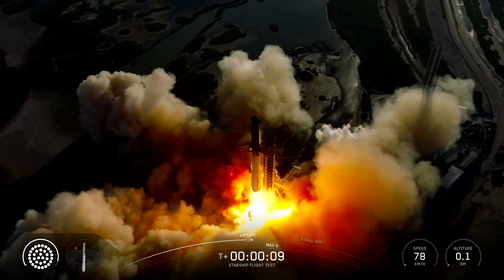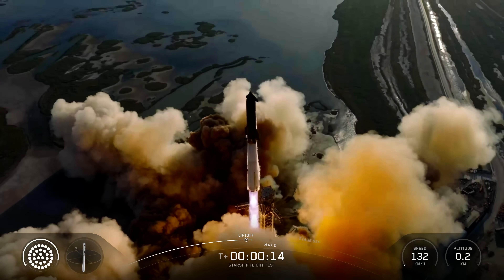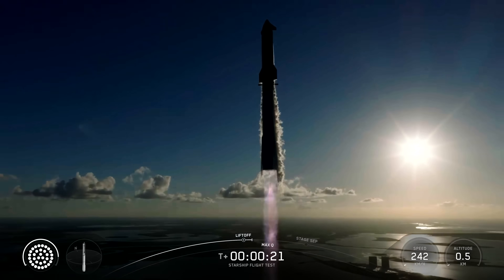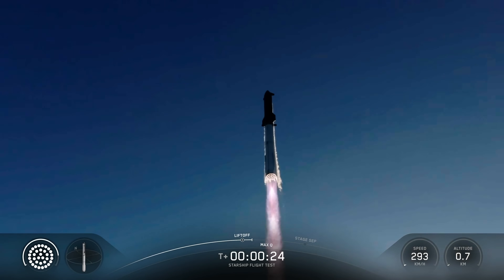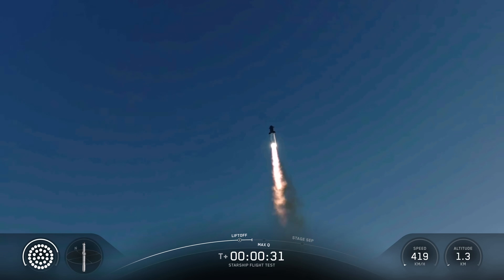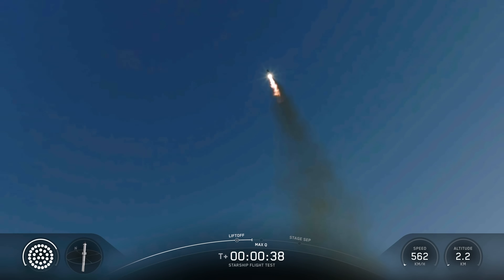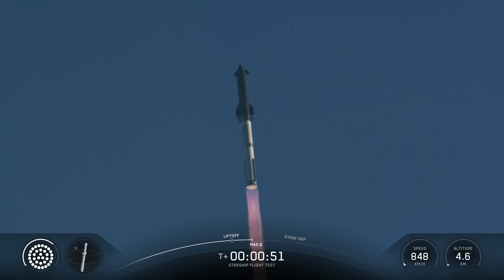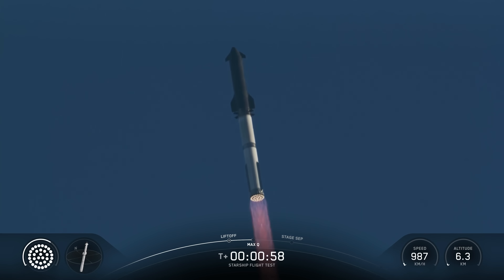Thanks for all the historic flights. Vehicles catching downrange. Booster Raptor chamber pressure nominal. Booster and ship nominal power and telemetry. We are about 45 seconds into flight. We're still getting a rattle here at Star Factory. We are seeing 33 out of 33 Raptor engines lit on Super Heavy as it arcs across the Gulf. Coming up next on Max-Q.